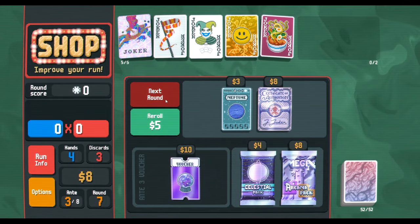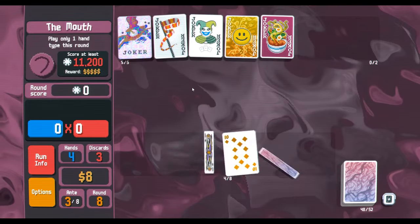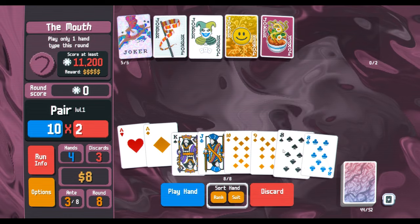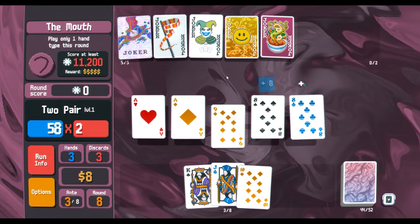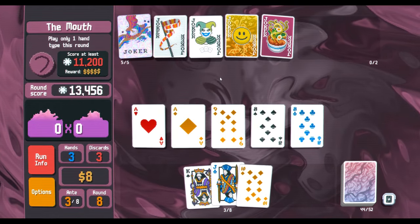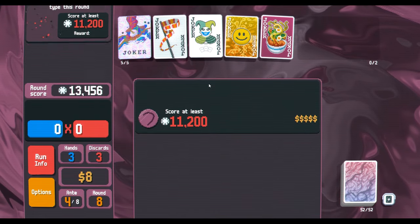Let's just go next round, not buy anything, skip — as long as we get a two pair, which we do. This might be good enough... it might not be. There we go — yes, it was still good enough! Alright, I'm confident in our build.